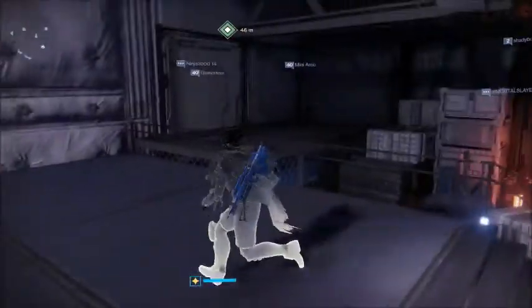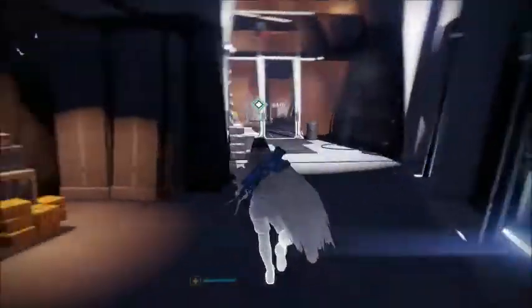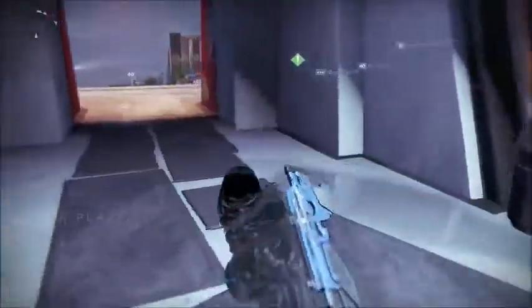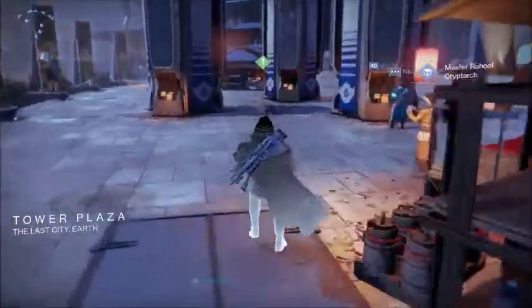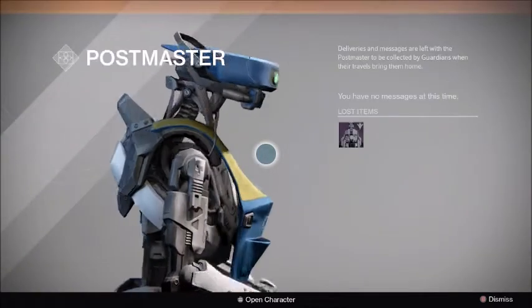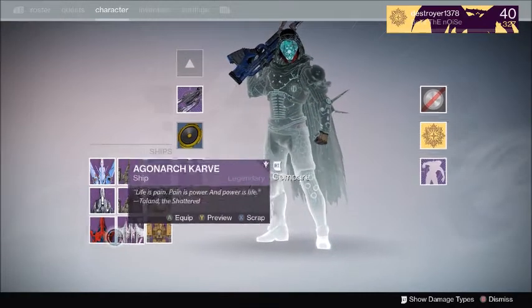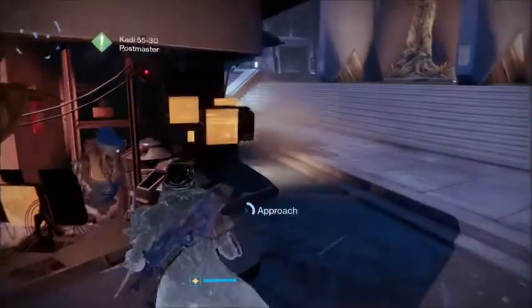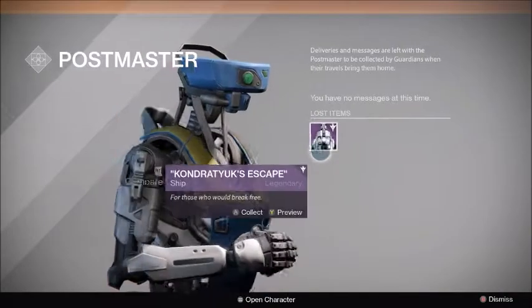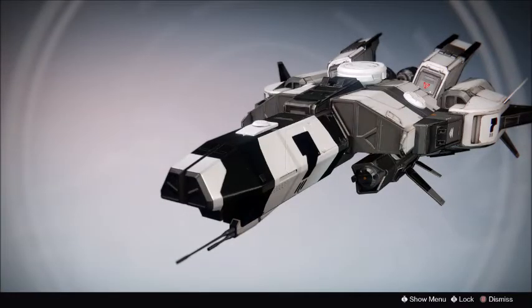Let me check my vault — I think I have some Dead Orbit shaders. Shaders and ships from factions are really rare and collectible so if you're a collector you definitely want to grind those out. I've got some old 320s up to almost 330s I can send to my other characters and infuse. I got a new ship — a Crucible ship, which is pretty rare. Let me check it out... it looks kind of like the Trials ship, actually not too bad. I like the Dead Orbit style.